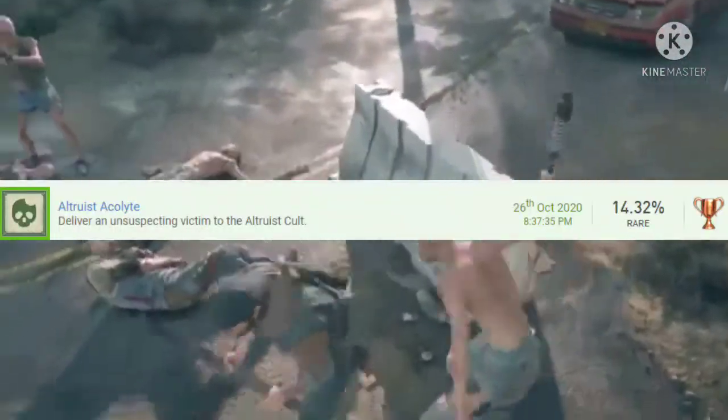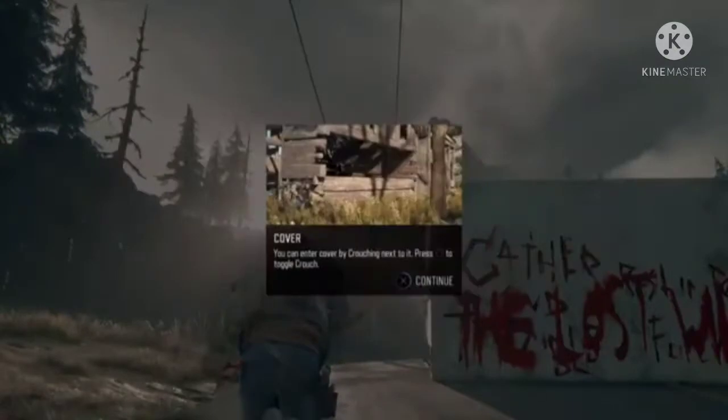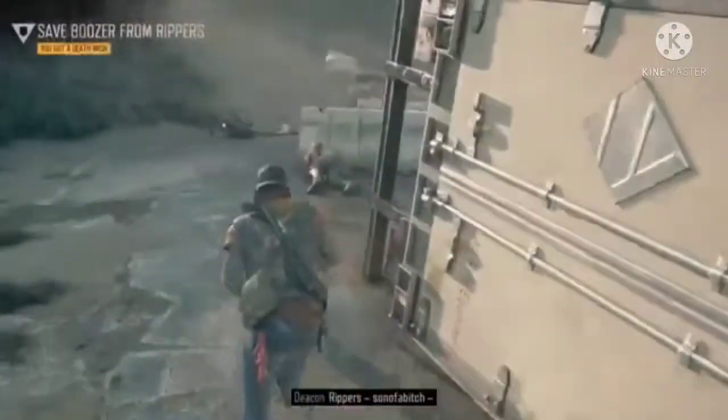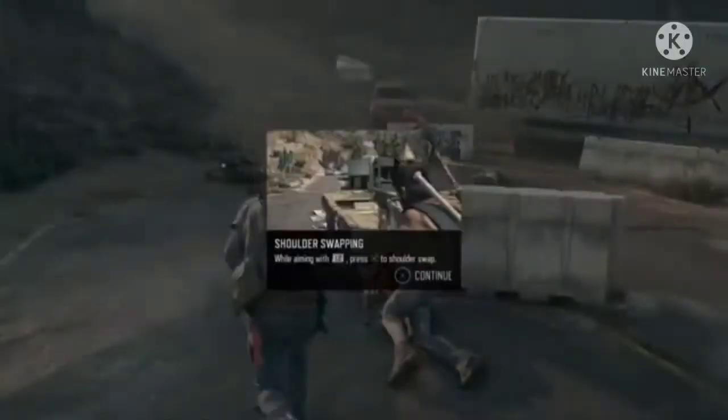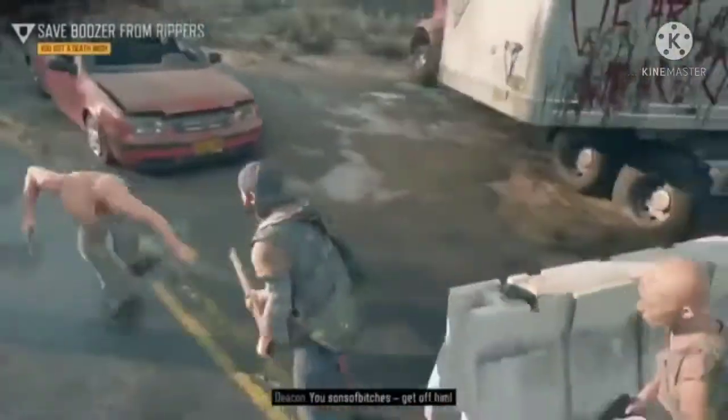Number 23 is Altruist Acolyte. There are certain markers that appear as you get close — they're called random events. Play as Trevor. Go to the domestic random event; there are closer hitch lift locations but I wasn't able to spawn them. Drive to the cult and you should get the achievement after the cutscene. This took me around 10 minutes using the domestic random event.